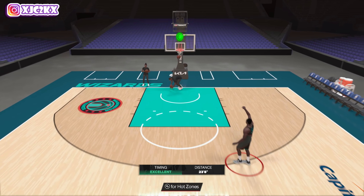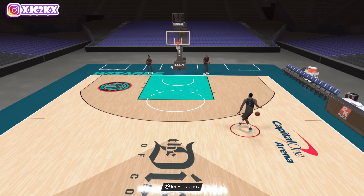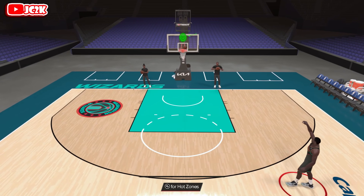SGA is probably better, but outside of that I think you can make an argument for Gilbert Arenas as high as the second best point guard in the game. Let's hop into a game and see what Gilbert Arenas can do.